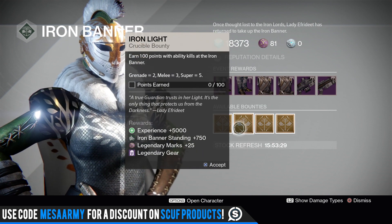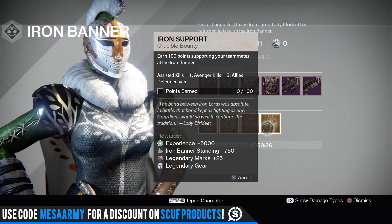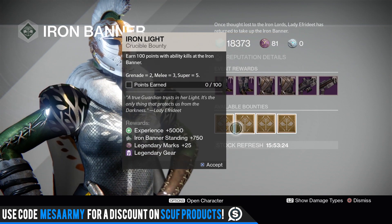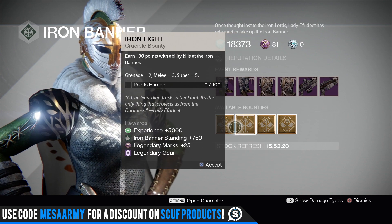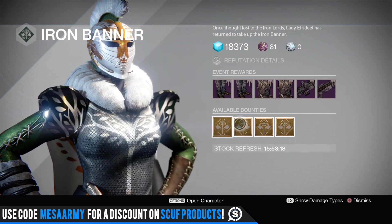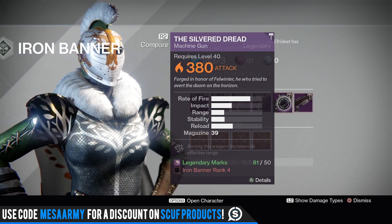We have the usual bounties — this one gives you a legendary weapon, you get legendary gear, legendary weapon, legendary gear. Remember, these can drop anything; it does not have to be one of the items shown here. It can drop any type of weapon, any type of armor — helmets, class items, and so forth.